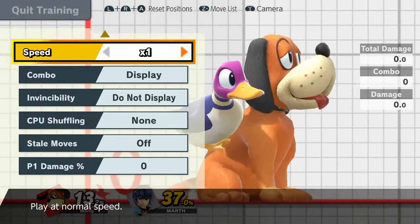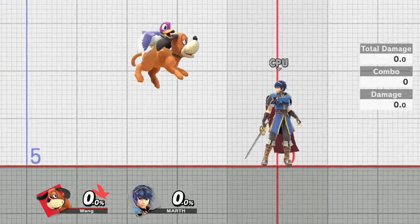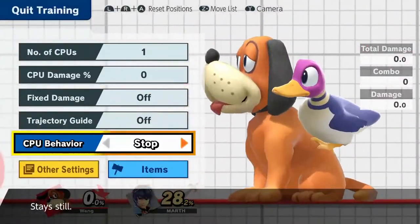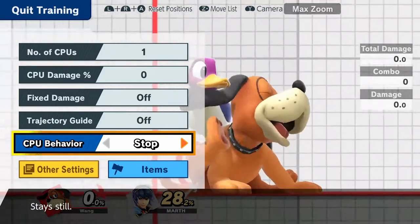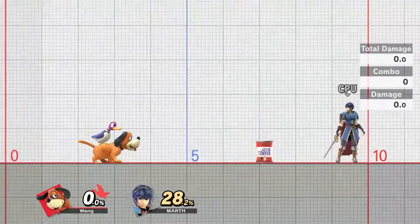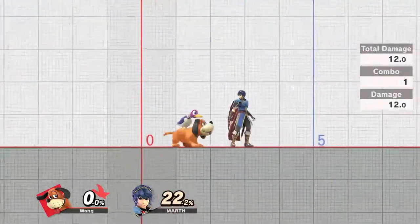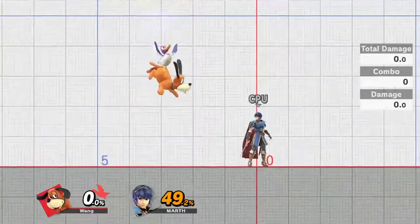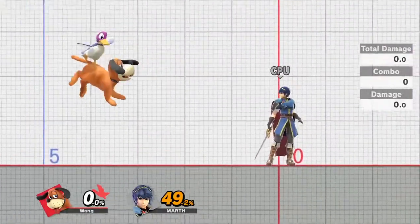We're not here to talk about nair — we're here to talk about fair. Not only is this move extremely safe in general, but it also leads into a lot of other things, especially at low percents. If I do fair at low percents I can follow it into a grab, and then that gets into a dash attack — so that's an immediate 28% right there. On top of that, after doing this at zero we're basically at the ledge of Final Destination, so I have all this stage to work with and I can set up my can.